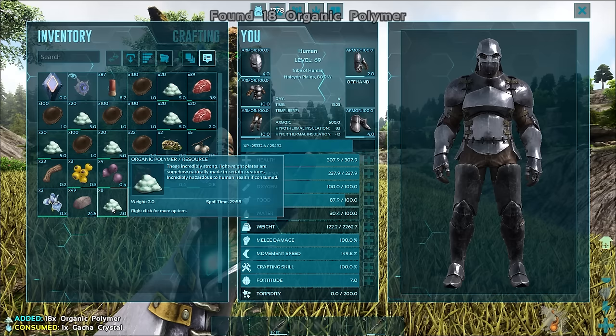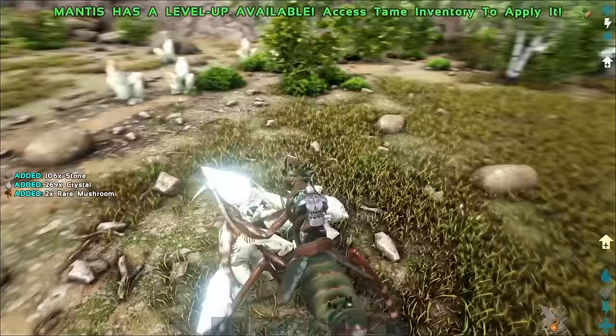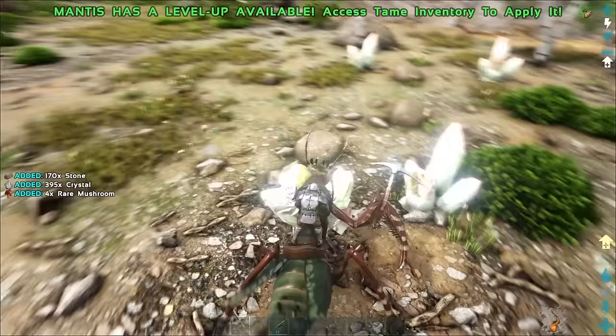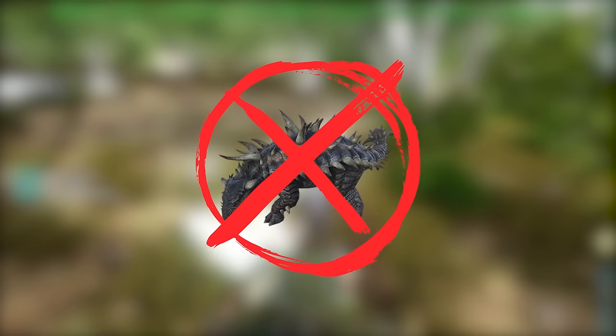The next resource on the list is crystal, and odds are you're going to need this at some point or another. Most maps require you to harvest crystal directly through crystal nodes, and for the most part, that's what you'll need to do. You might be interested to find that the pickaxe is the most efficient gatherer of crystal in Ark. Ankies won't cut it here, although the Ankylosaurus would be faster.